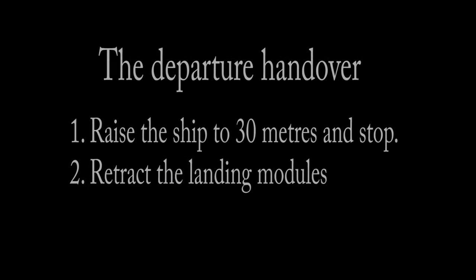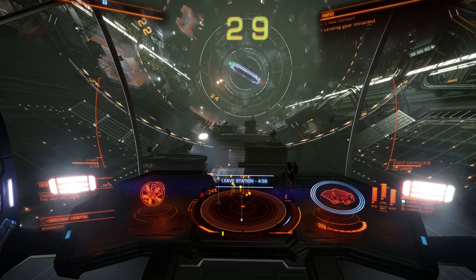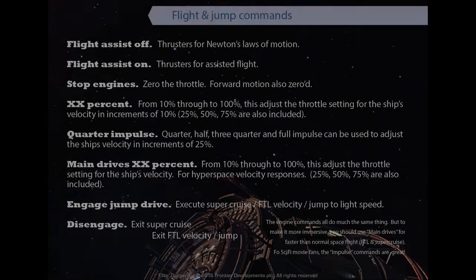The departure handover command does two things. One, it will raise the ship approximately 30 metres from the landing pad and stop. Two, raise the landing gear. This takes place very quickly in about 4 or 5 seconds, after which you'll have full control of the ship for flight.